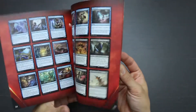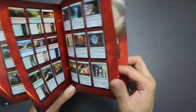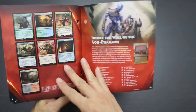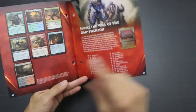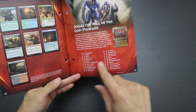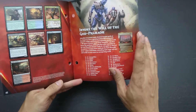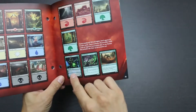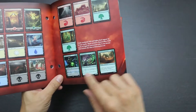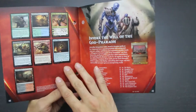The encyclopedia comes with pictures of all the cards, except for the invocations, which are not shown, but at least it does say what the invocations are for the coming sets — that's a plus. I do wish they had pictures of them all. This also includes the cards found in the Planeswalker decks, so it's nice that those aren't excluded.